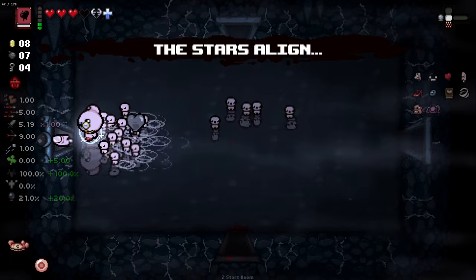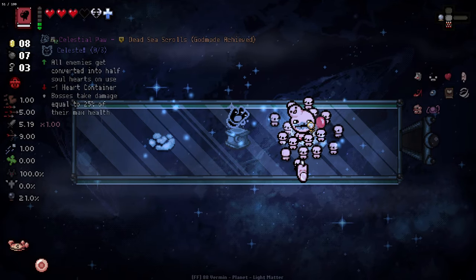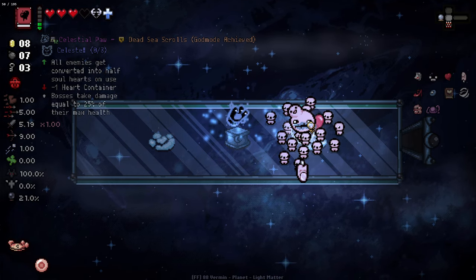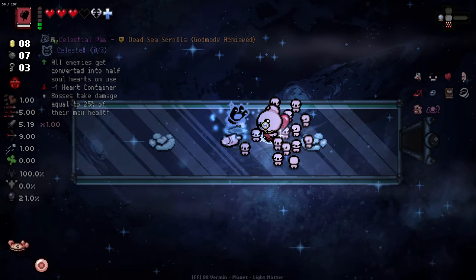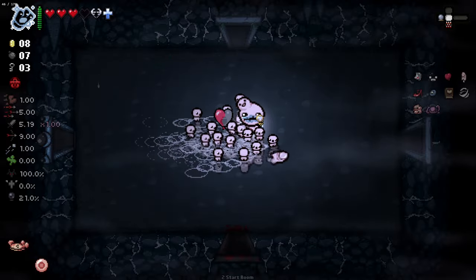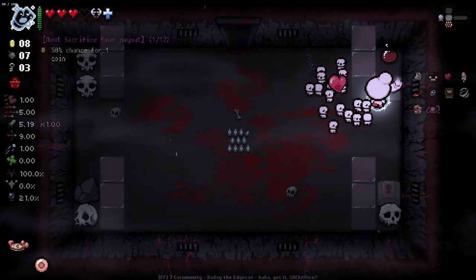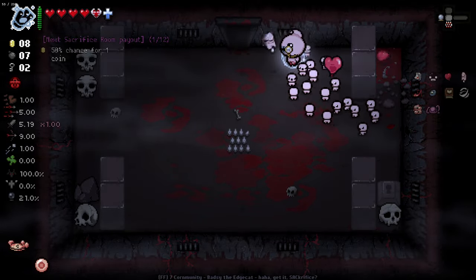We've got a planetarium this time. All enemies get converted into half soul hearts on use, minus one heart container. That's pretty intriguing. I'm going to hold on to that just until I find a room that's worthy. I realize that I need my book, but I'm just going to hold on to that until I find a room that feels worthy of using that on because I'm sure one will come along.